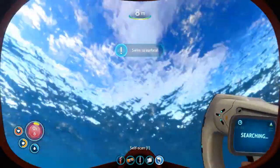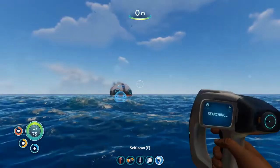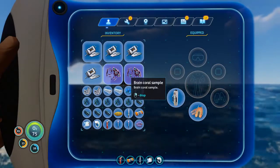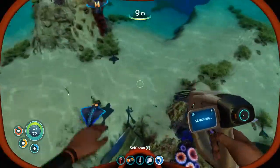Oh I should probably go to the surface. That's better. Oh, brain coral samples are huge — no wonder I was running out of space. I should probably drop one of those; I don't think I need them just yet.